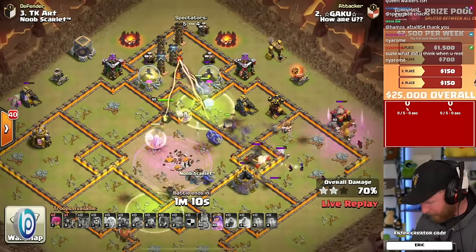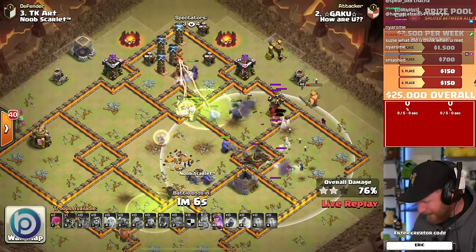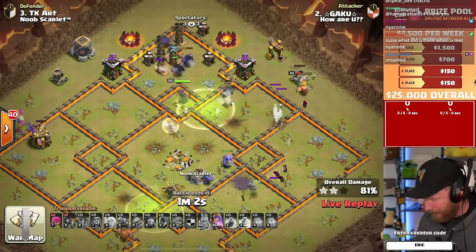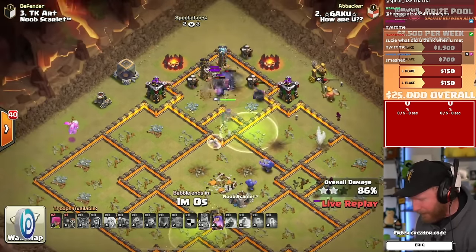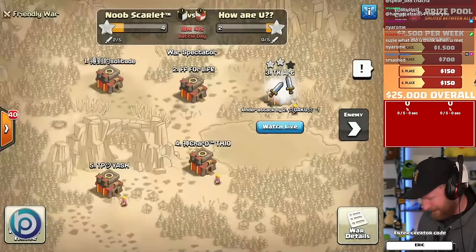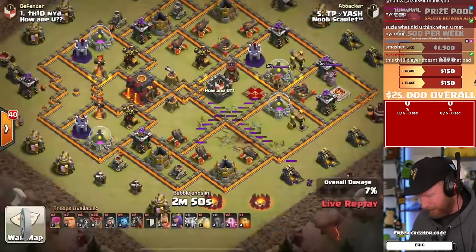Zap Witches is honestly one of the most powerful Town Hall 10 attacks, but seeing as Siege Machines are not allowed, it's very difficult to make that work. So the Pekka Smash is an incredible alternative. He gets the Pekkas to go all the way up the middle, Jump into the backside Inferno, and the King wall breaks into the right side compartment with Witches and Wizards supported. He looks really good. The Pekka tanks the X-Bow — it does a bit of damage, but he's hanging on. The King's Barbarians break the wall and the Pekkas go the distance. Gaku gets the triple — the first triple of the war! And on the Queen Walkers side, Yash is coming in next.